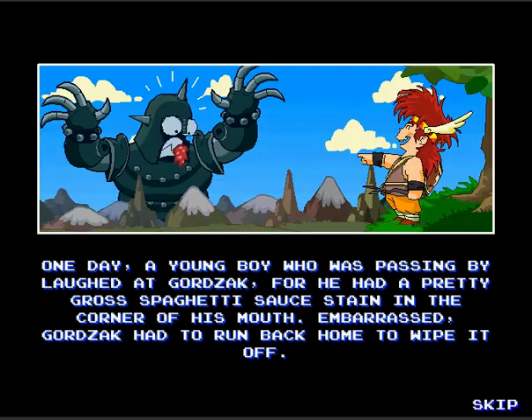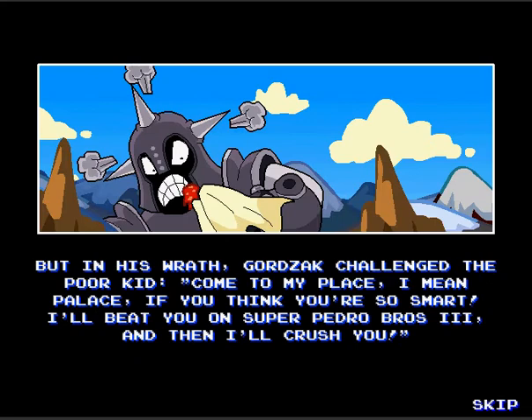One day, a young boy who was passing by laughed at Gord Sack, for he had a pretty gross spaghetti sauce stain in the corner of his mouth. Embarrassed, Gord Sack had to run back home to wipe it off. This is a pretty silly plot line. But in his wrath, Gord Sack challenged the poor kid: "Come to my place — I mean, palace. If you think you're so smart, I'll beat you on Super Pedro Bros 3 and then I'll crush you."